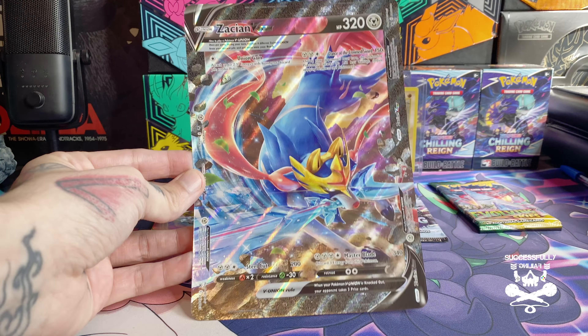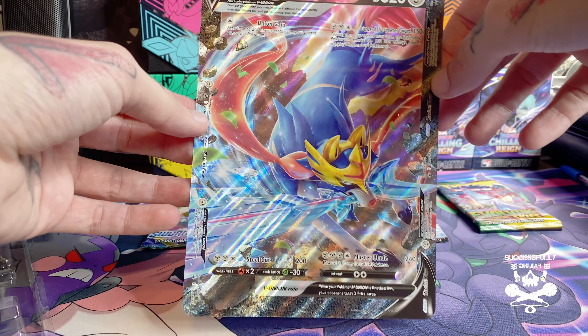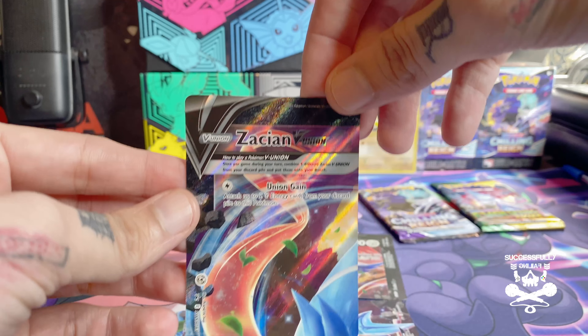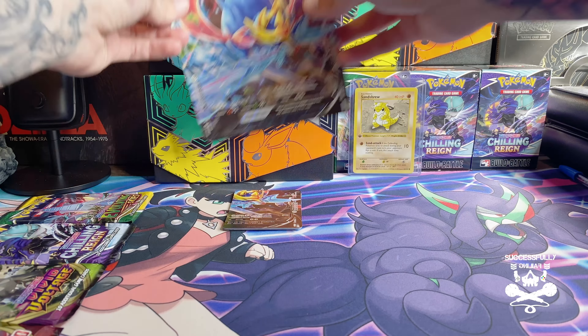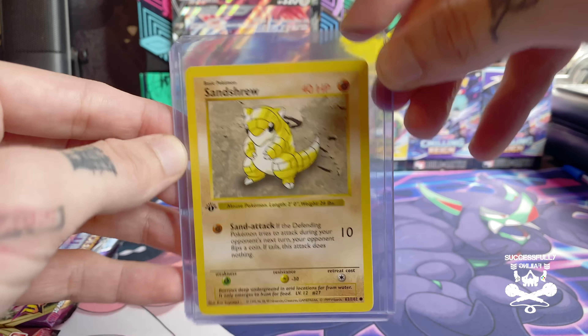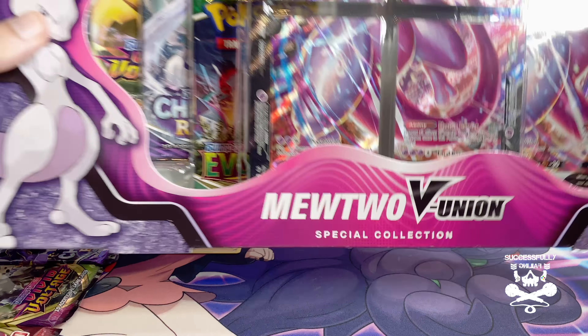Now we have our jumbo card — our jumbo Zacian V-Max card. Pretty sick, it's nice to actually have a full big card of this. Professor Burnett in the bottom left, bottom right, top right, top left. We'll keep the big one in the back. If you guys haven't peeped, this is my first edition base set. Alright, let's open up the Mewtwo.